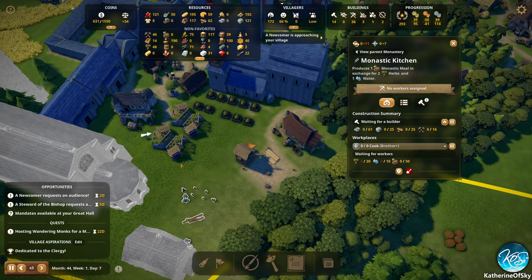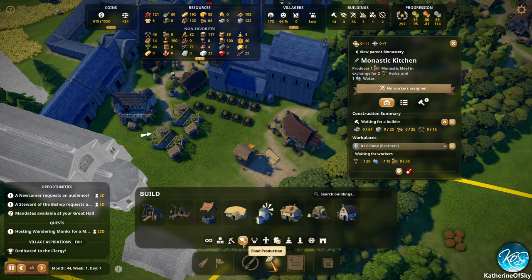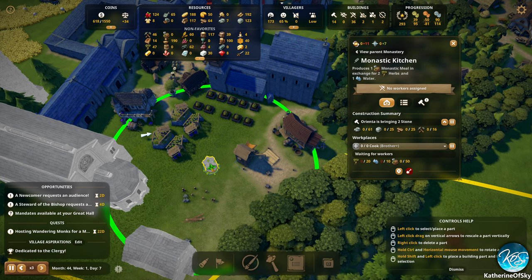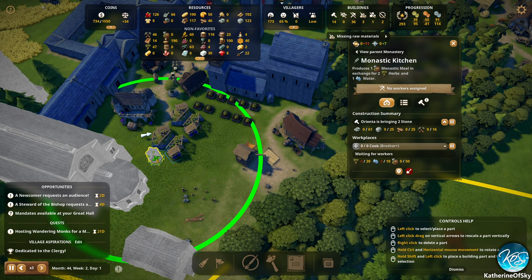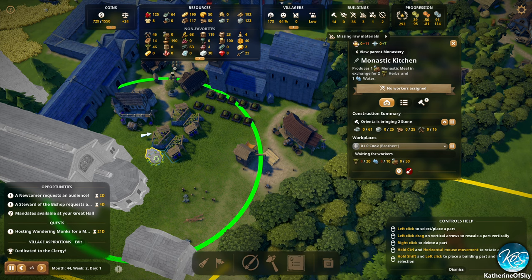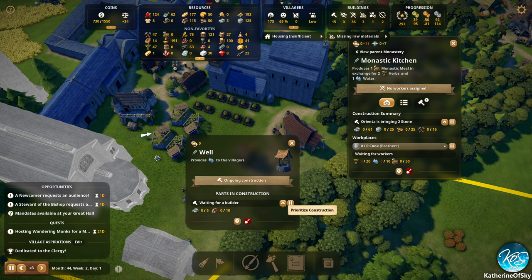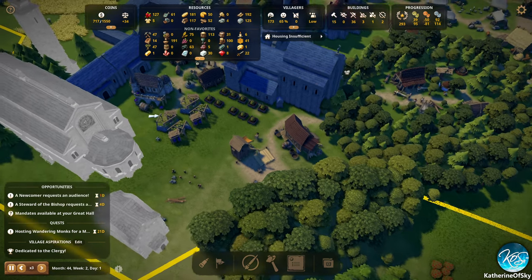We'll build this, and then I want to build a well right here — build food production well. It would do well to put the well somewhere useful, let's put it near these places here. Excellent — pretty good.